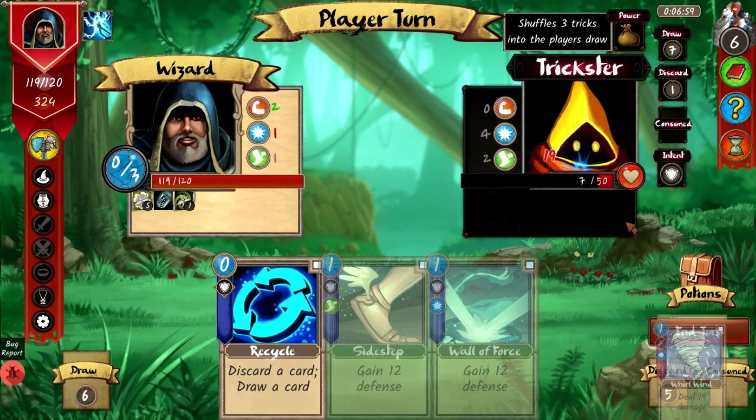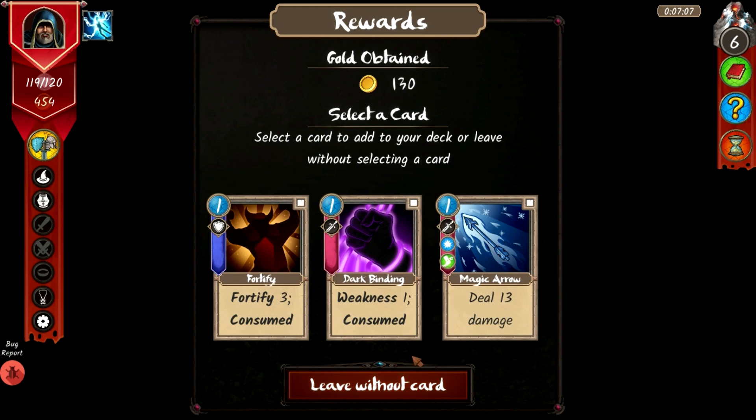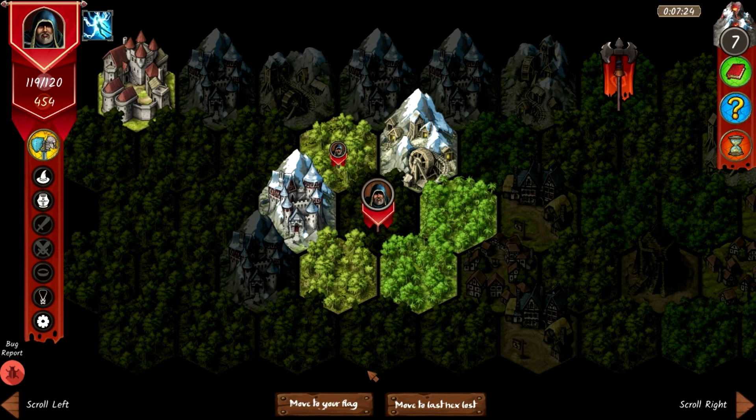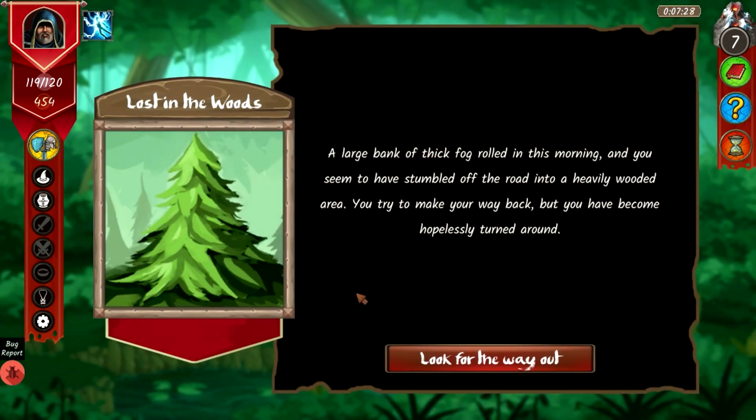New monster: orc chieftain. We earn 130 gold and get to select a card. Options include dark binding, weakness one consumed, and fortify three consumed. I'll take fortify.